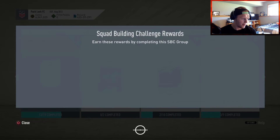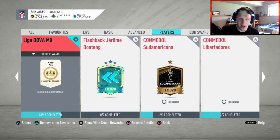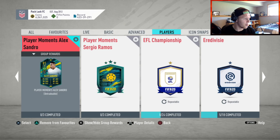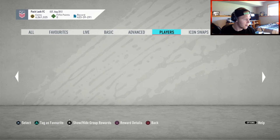We also got new players. For Liga MX, we have Rodriguez at 90 overall. That looks like a sick card in terms of pace, shooting, dribbling, and physical. I'm not sure what his weak foot or skill moves are, but if you guys are doing league SBCs, I highly recommend you check that out. He's one rating higher so I'd pick him.